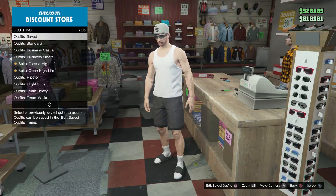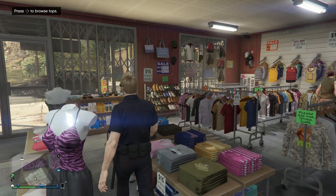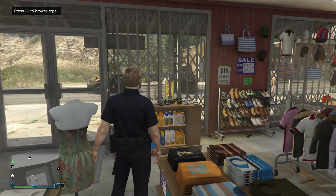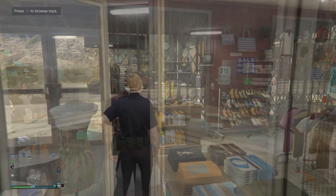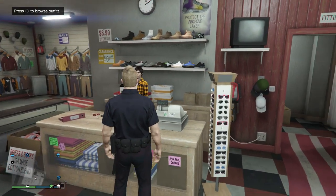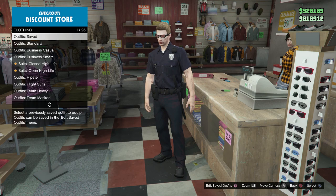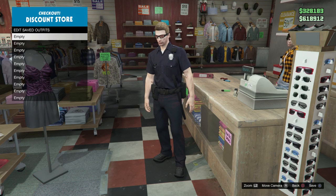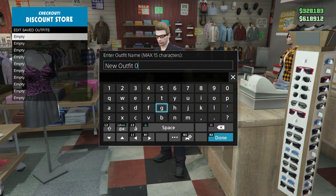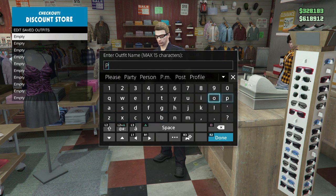Welcome back! Today I'm going to be showing you an absolutely awesome glitch that enables you to have a police outfit in the free mode of GTA 5 Online. It actually allows you to save it as an outfit, which means you can change your clothes and change back to the police outfit in free mode whenever you like. The police outfit is not normally obtainable in online and is only available during Kai's mission, so this is absolutely unique and will definitely spice up your character.